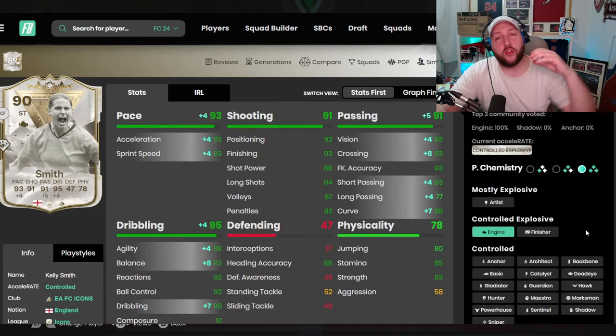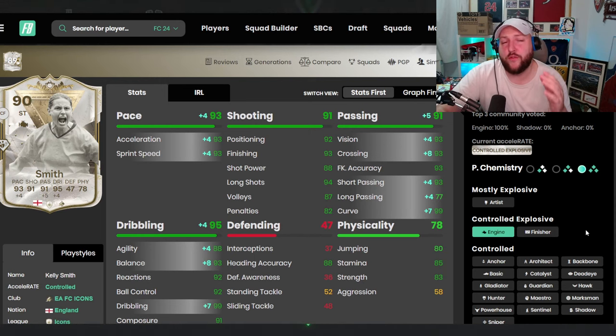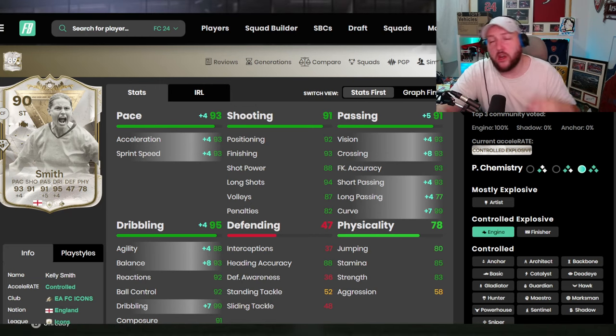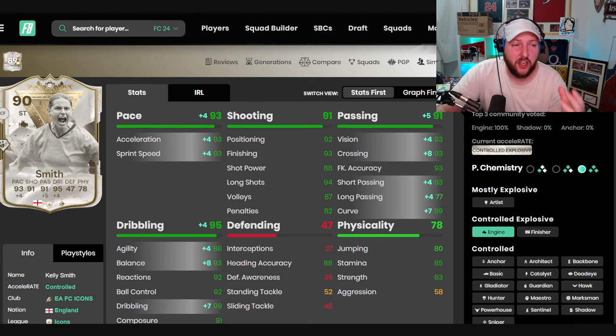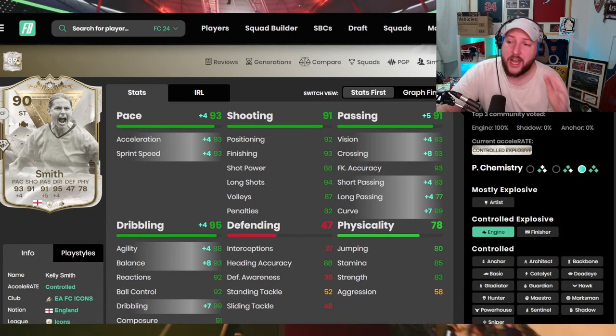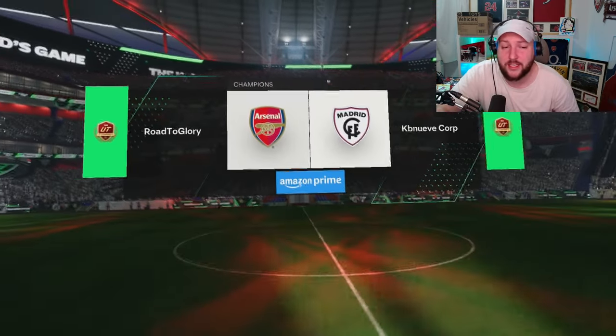I really liked her when I used her a couple of weeks ago in a 4-4-2 system. My formation has changed - I now play a 4-2-3-1. Her job today is to be up front as our lone striker, get goals and assists. She's very good at elastic dribbling because she's so small, and her finishing is absolutely terrifying.